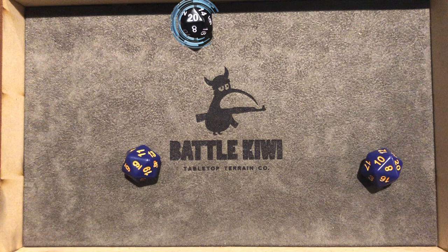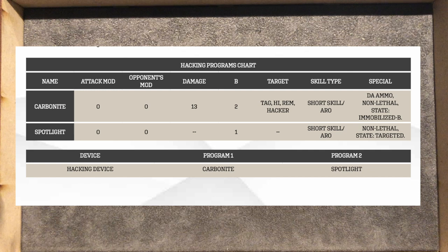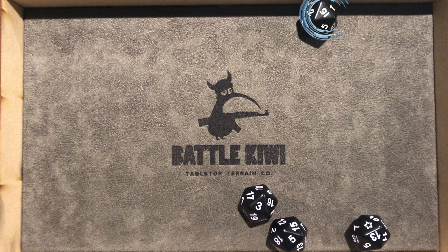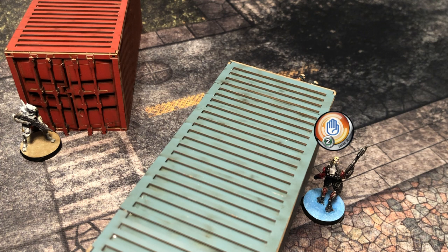We roll two dice for the burst for the Beta Trooper and one for the reset for the Nox. The Nox's roll is far too high and both of the Beta Trooper's rolls go through — a successful attack. Because Carbonite has DA or double action, for every shot that goes through the Nox has to make two saves. So the Nox is rolling four dice trying to beat the damage value of 13. He rolls a 15 which is too high, rolls a 13 which exactly matches so still goes through, and rolls a five and a three — also below. That means three successful Carbonite hits. Carbonite doesn't do damage, it just puts the target in an immobilized-B state, so we place an immobilized-B token next to the Nox trooper.